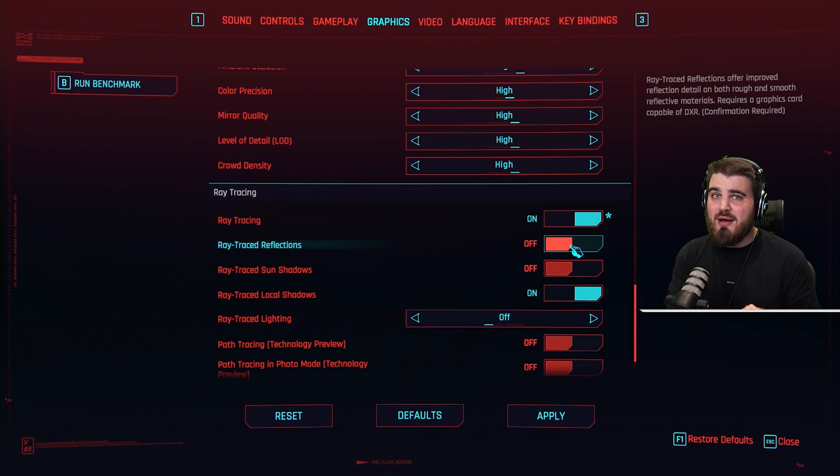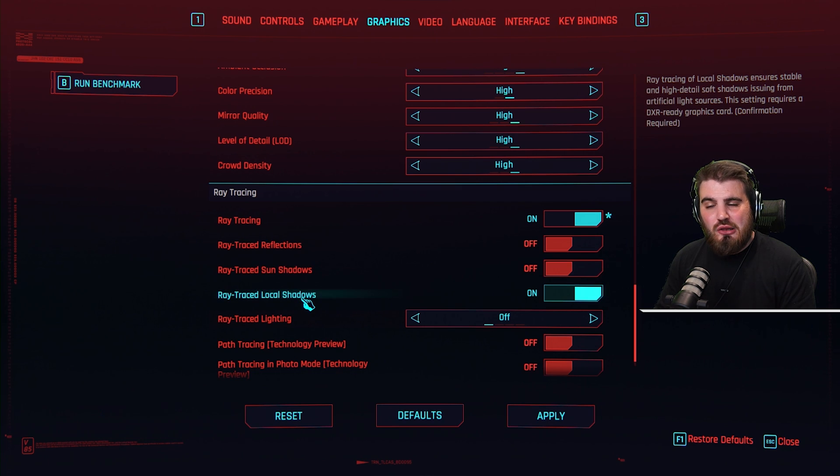You are going to lose a solid amount of FPS — maybe around 20 to 30% — for a game that looks incredible. Pick your poison: off or on. Ray traced sun shadows and local shadows: